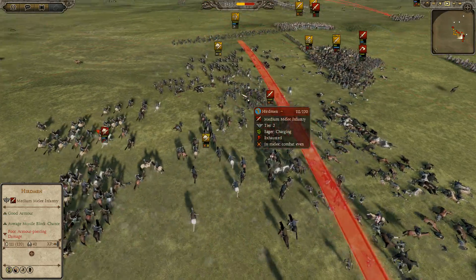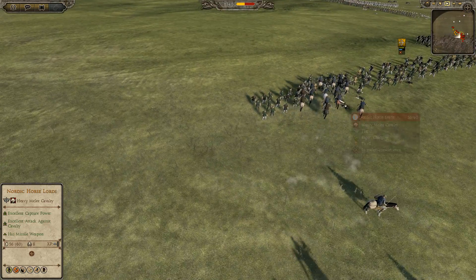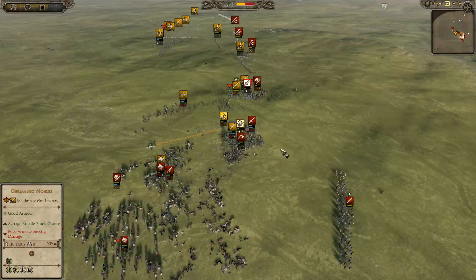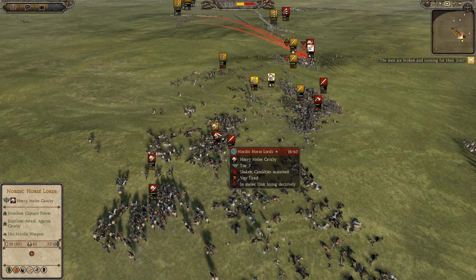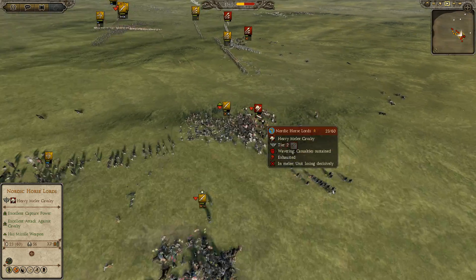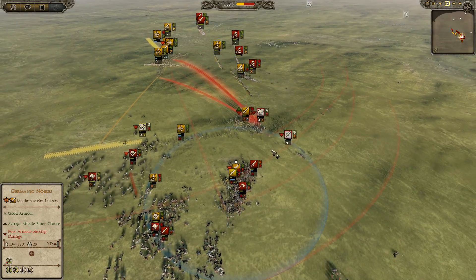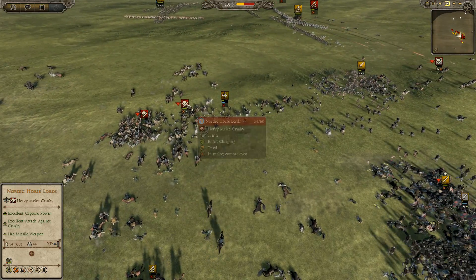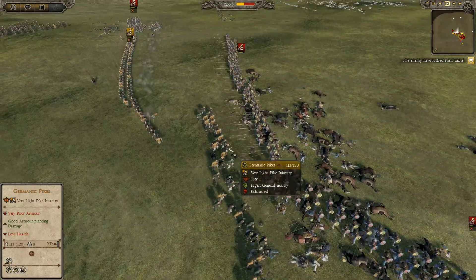I lost one unit in the center without doing too much damage. He's making a huge mistake leaving his Nordic Horse Lords engaged with my Pikes - they're taking some damage. But he just has so much Cav left on my left flank. I'm going for another charge into the Herdman with Gold 3 Germanic Horsemen. The Herdman takes massive casualties but Nordic Horse Lords get into my Germanic Archers. I'm pulling back the Germanic Pikes because I need to reposition - one Germanic Horse unit won't hold back all these horse lords.